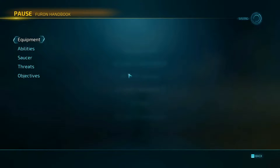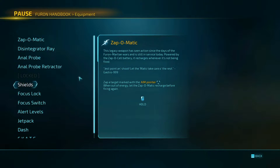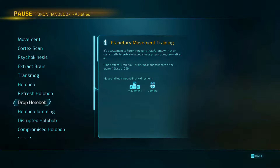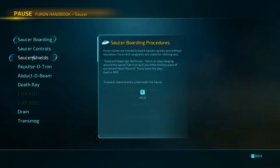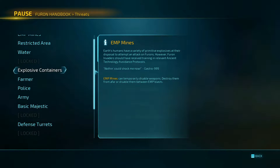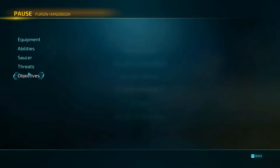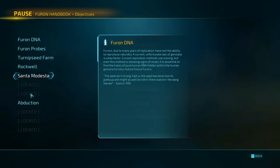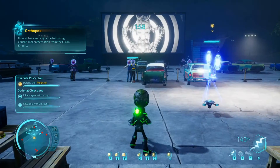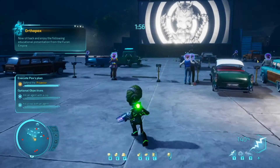If we go into the menu under Equipment, it seems there's only one more piece of equipment we haven't unlocked. Abilities — we have everything. For the Saucer, there are two more things we don't have yet, plus a few more objectives. I think to look at skins I need to go back to the main menu tab. I'll do that after we finish this mission.